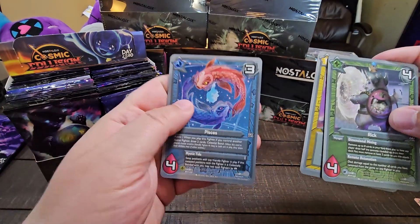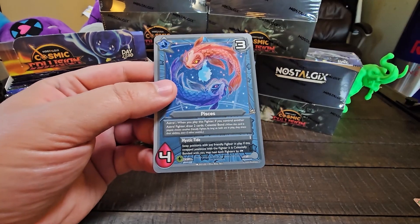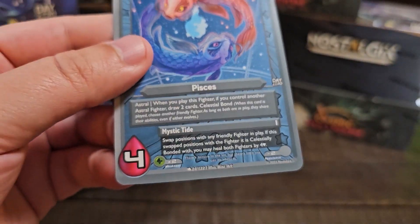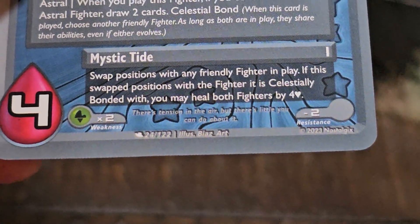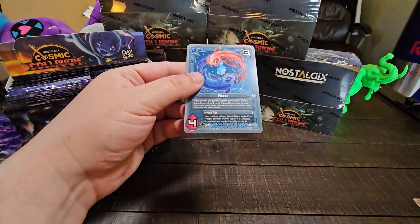Goldilocks Zone and Pisces. What's fun is I'm actually a Pisces, and on these cards you can actually have a little horoscope. So on the bottom — let's zoom it in — get the horoscope of the day. If you're a Pisces: there's tension in the air, but there's little you can do about it. Fair.